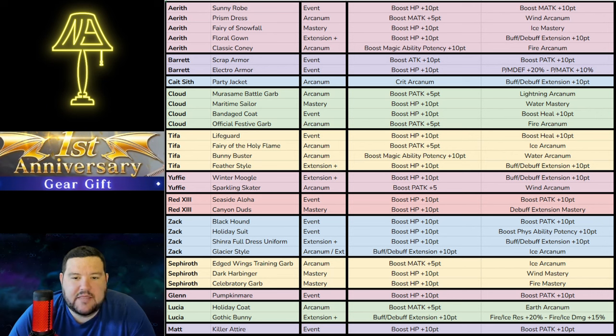When you take a look at this, one thing that becomes very apparent is that some characters get way more love than others. You can see that Aerith has gotten 5 outfits. Cloud, Tifa, and Zack have each gotten 4. Believe it or not, Sephiroth has actually only gotten 3. But then people like Red and Lucia have only gotten 2. Glenn and Matt have only had 1, and that hurts — that really does hurt.